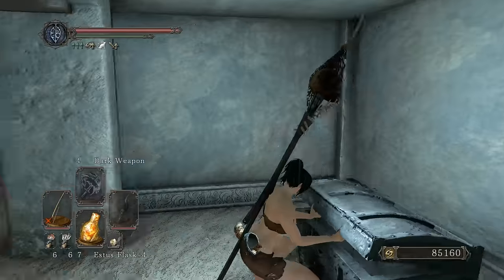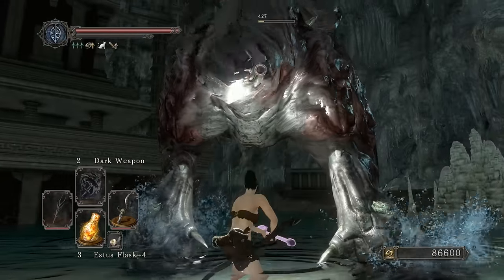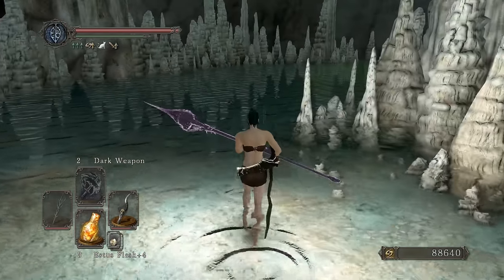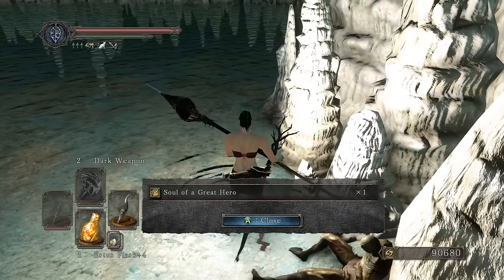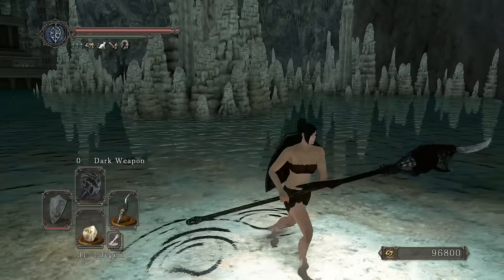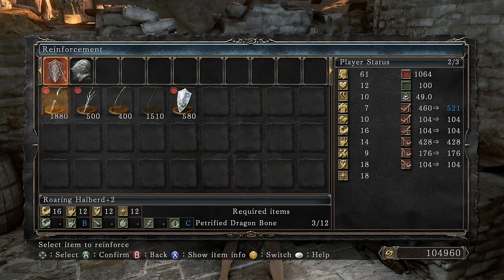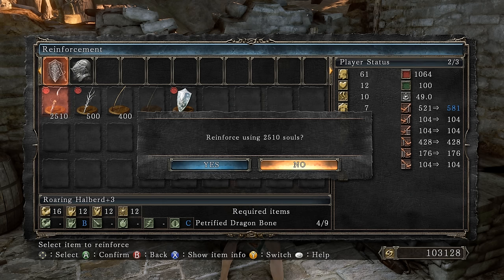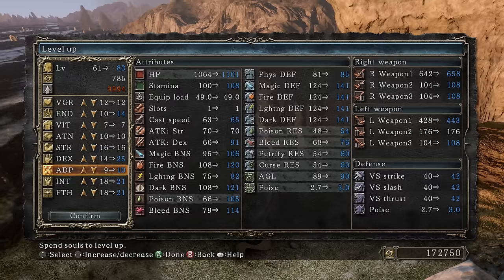Incoming power spike! Bling blau — Fling's Ring, 50 extra flat damage, it's the salt to my eggs. Grab the dragon stone and the eternal sanctum key. Another soul of a great hero, three more dragon bones — now we're at 11, just need one more. Reinforce — oh my, 521 damage, that's 61 more. This thing has really good scaling — 581, 642! Plus five, and now it has A scaling in dexterity!